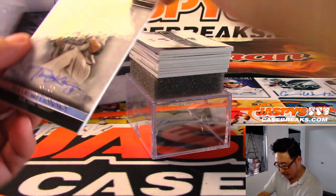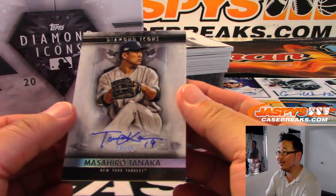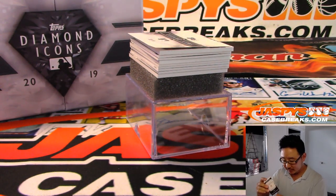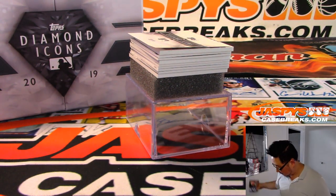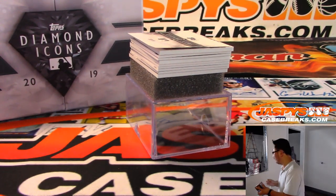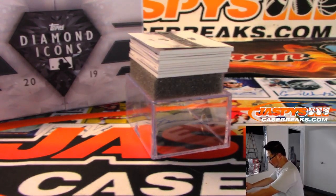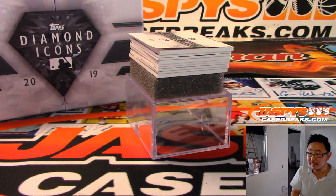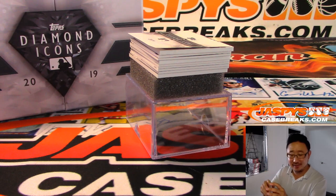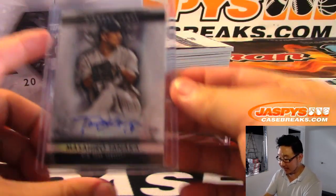We're going to start off with Masahiro Tanaka. Nice, out of 25. Flipcoin got the Bregman jersey — glad you got that safe and sound. There's Tanaka, it's our first hit.